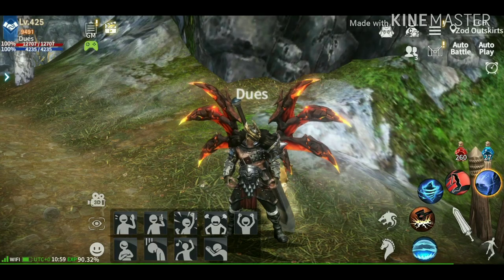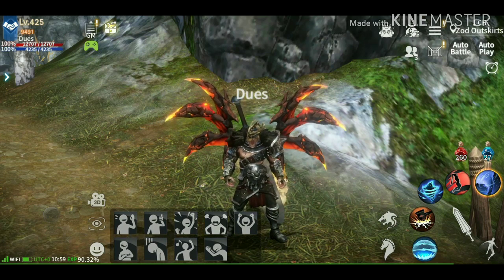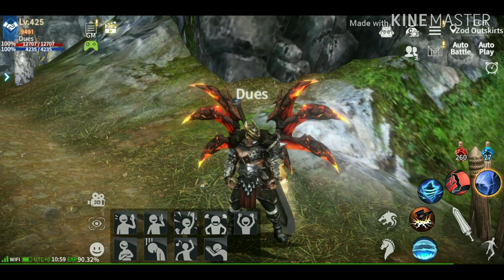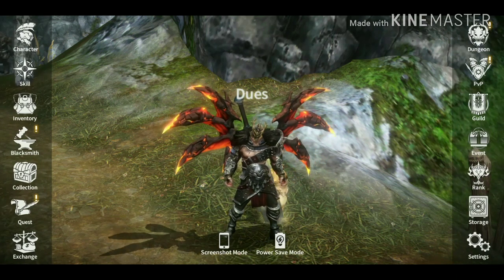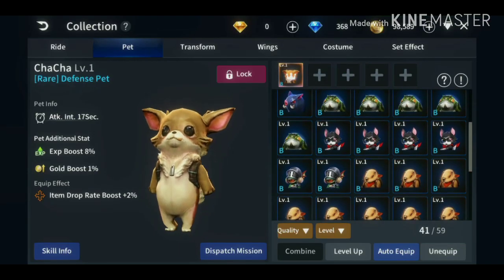Today I'm going to teach you how to level up your ride and pets and how to combine them. If you're a newbie this tutorial is good for you. Just go to collection then go to pet.